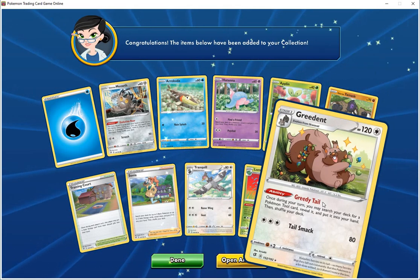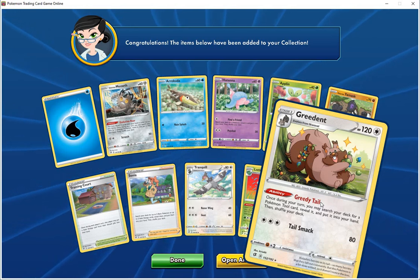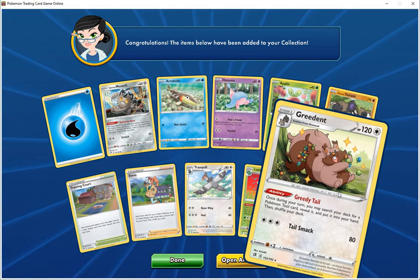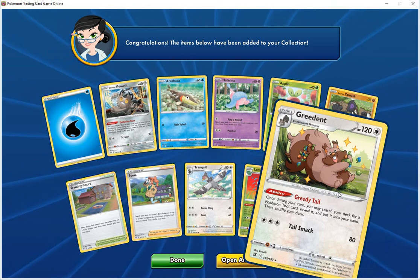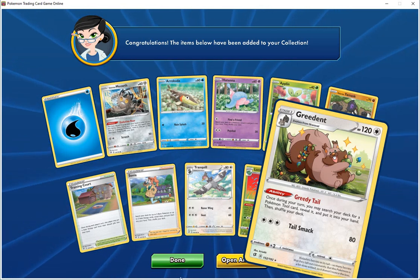Special card is Hedent HP 120 colorless, ability greedy tail — once during your turn, you may search your deck for a Pokemon tool card, reveal and put it into your hand, then shuffle your deck. Tilt smack does 80.